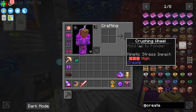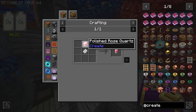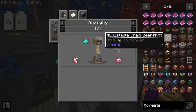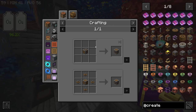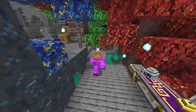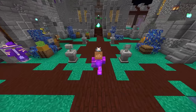Some of the things I want to automate: we're going to need brass, electron tubes, and polish - all of these require some sort of automation. We're also going to need stripped logs, and andesite casings, which require automation within Create itself. So making little factories for these items is definitely the thing to do.